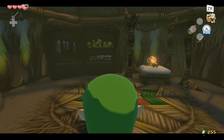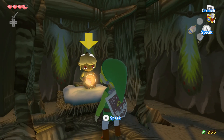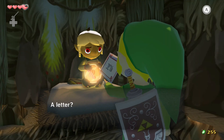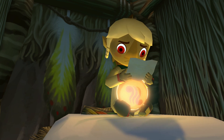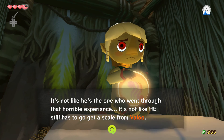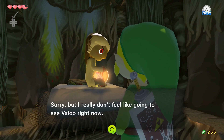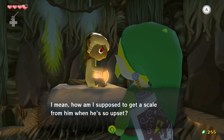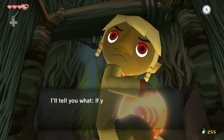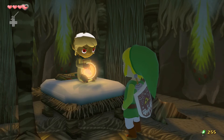Yes, there he is. We have to pull out the letter and show him. 'A letter from my father. Sure, telling you to be brave is easy enough for him — it's not like he still has to get a scale from Valoo. You were mentioned in this letter too, you know. Poking your nose in other people's business — you're nosy, aren't you? I really don't feel like going to see Valoo right now.'